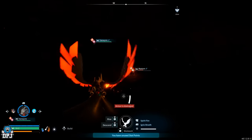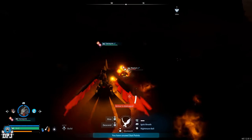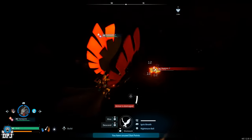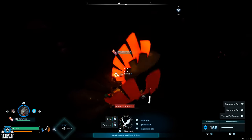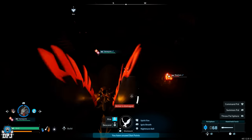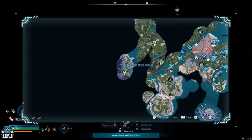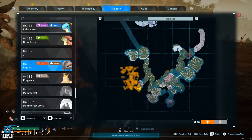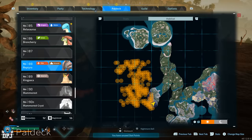Next up we have the Reptile — I believe that's how it's pronounced — which I discovered by accident. It was night time, the game was dark, and I saw something like a flame. I flew towards it thinking it was a fast travel point I hadn't unlocked, then realised upon getting closer that it was indeed a pal — a beast at that. The location where these can be found is on screen now. I believe both day and night they will be here, and it is more or less the same area as the Ragnarhawk.